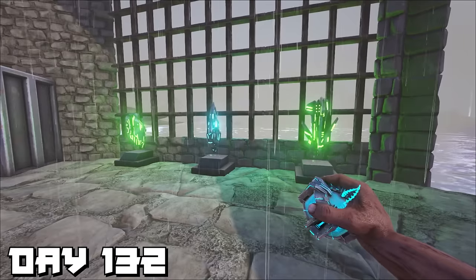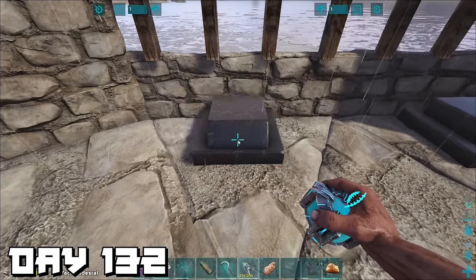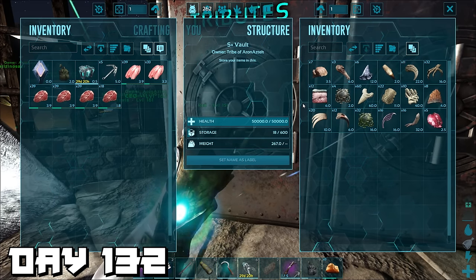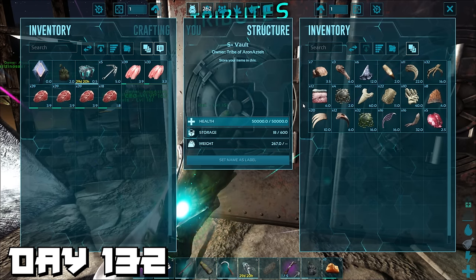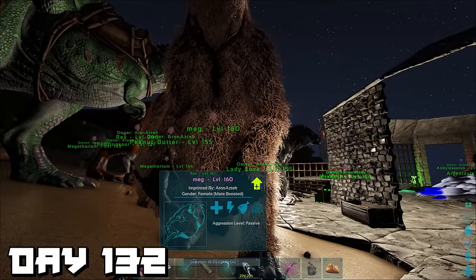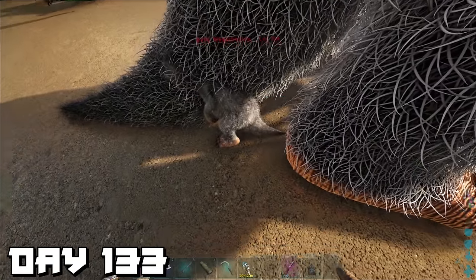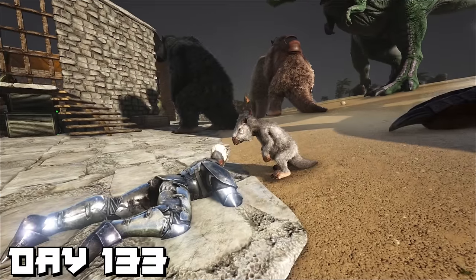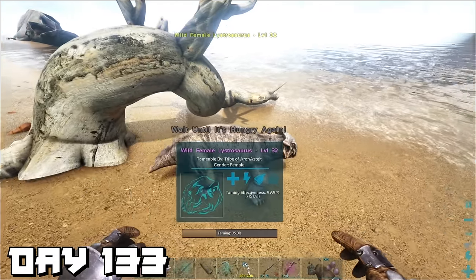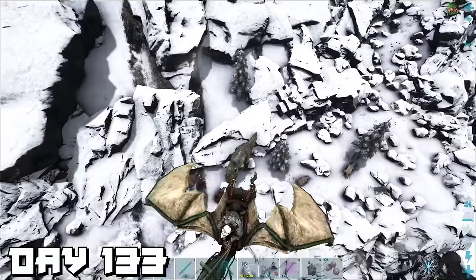Day 132 — we now have all three artifacts for the Broodmother boss, so we created pedestals to show off our achievements. After checking the tribute vault we realized we have enough to take on the Broodmother — we can run her now. But we don't quite have enough megatheriums yet, so it's time to get breeding. Day 133 — we started breeding our megatheriums. We also went and found three lystrosauruses, because petting a lystrosaurus at base causes all nearby dinos to gain experience.